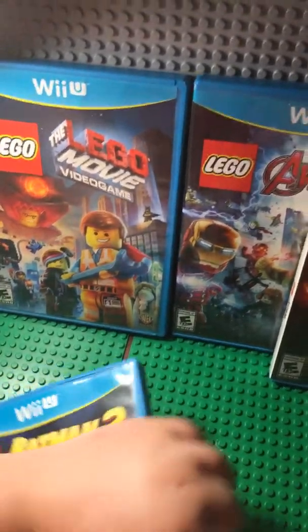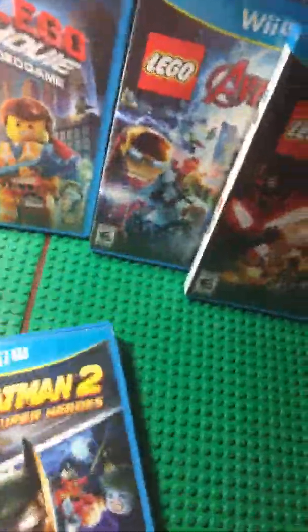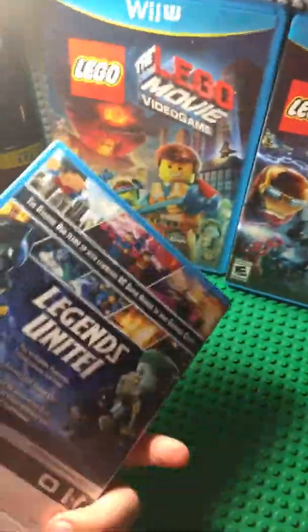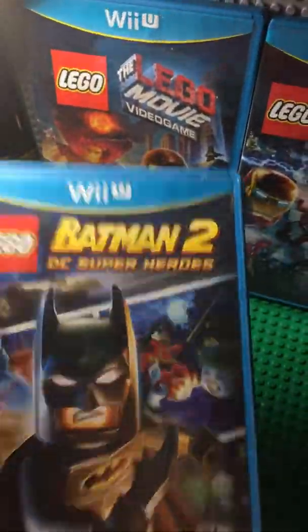I was going to show you what the Wii U games look like — it's just a disc. And I like these blue covers. Like, if you just want to take the discs out, there are these blue covers. That's a pretty cool cover to get for, like, a DVD case.